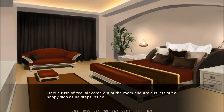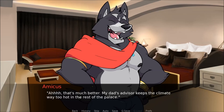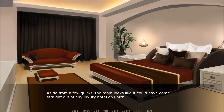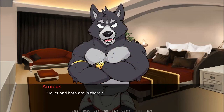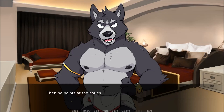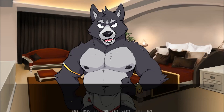I feel a rush of cool air come out of the room, and Amicus lets out a happy sigh as he steps inside. Ah, that's much better. My dad's advisor keeps the climate way too hot in the rest of the palace. I follow the wolf inside and look around. Aside from a few quirks, the room looks like it could have come straight out of any luxury hotel on Earth. Amicus sits heavily on the bed and starts to strip off his clothing. The toilet and bath are in there — he nods ahead at the door across from the bed. That's the balcony if you want to get some air, though I don't know why you would in this weather. That can be where you sleep, if that's all right with you. The couch is fine.